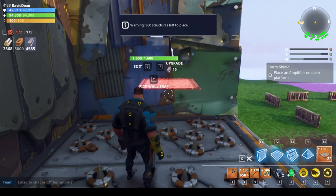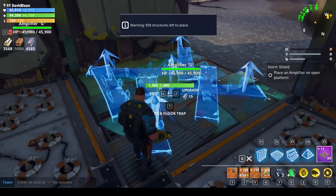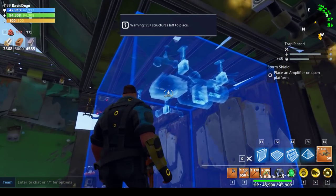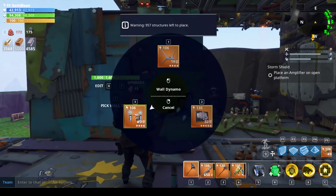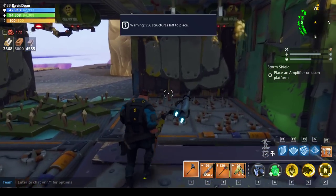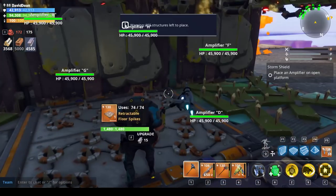Since it's three tiles long, we'll go ahead and put wall darts in the area. Here, every other tile, wooden floor spikes. And gas trap up here, gas trap here. We will put the dynamo here, both because of the high damage and the fact that it can stagger husks. And the same thing right here. So that is our nice little entry area here.